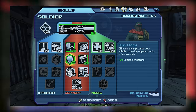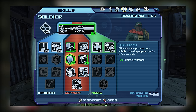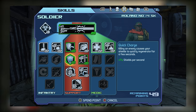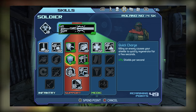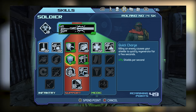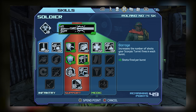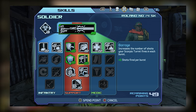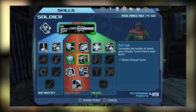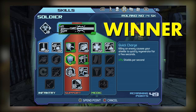For Support tier 2, we have Quick Charge and Barrage. Quick Charge allows passive shield regeneration upon scoring a kill — similar to Axton in Borderlands 2. While it doesn't stack with Defense, both can proc at the same time for fast shield recovery. Barrage increases the turret's number of shots, but since I use the turret more for debuffing and distraction, Quick Charge is our winner for Support tier 2.